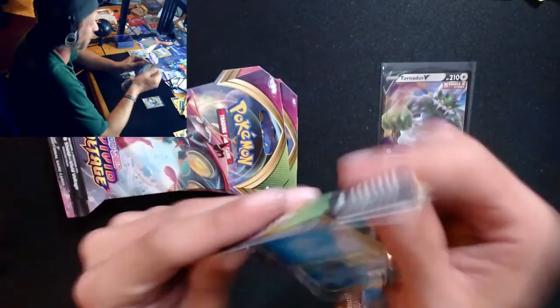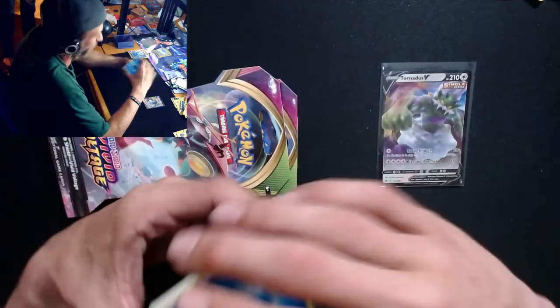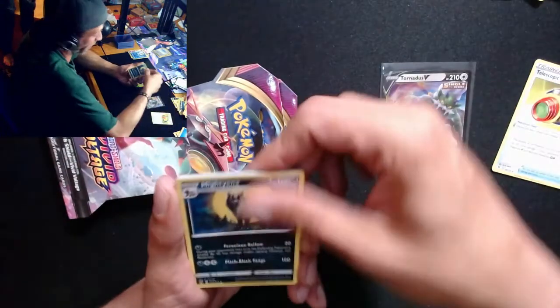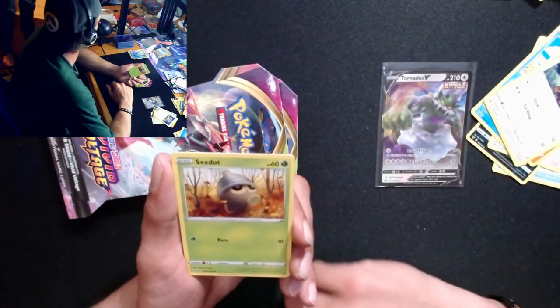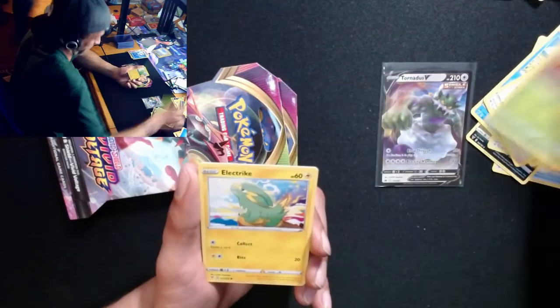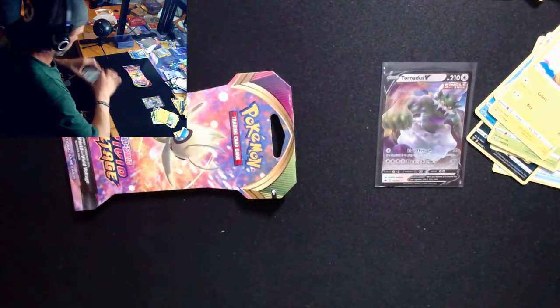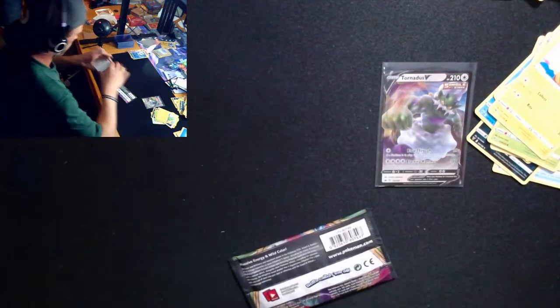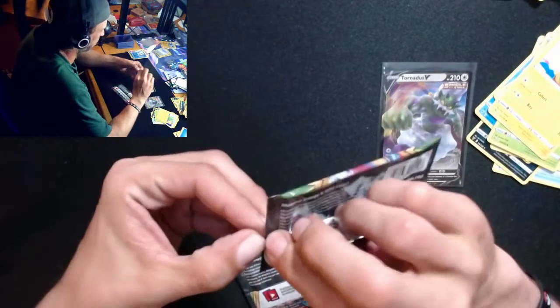Make sure you guys are subscribed to the channel if you aren't, because we go live every Saturday night. We'll be going live this Saturday night with probably more Chilling Reign - if the mail allows, we'll be doing Chilling Reign Pokemon Center exclusive ETBs, Zekrom and a Cafe Ball. This pack is real weird, I just had to get them out of those packs - it was bothering me.